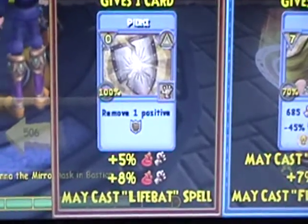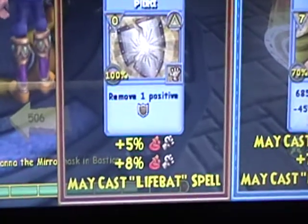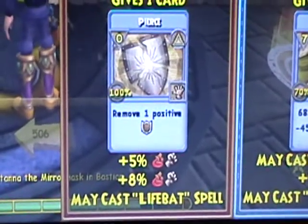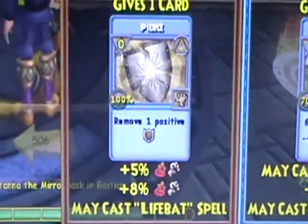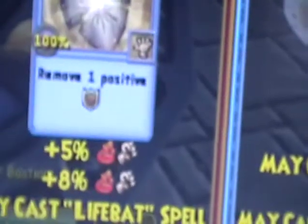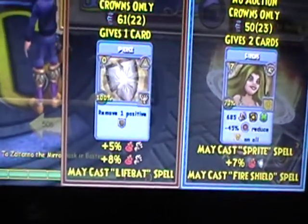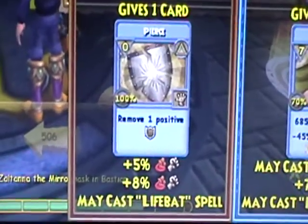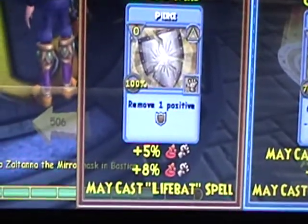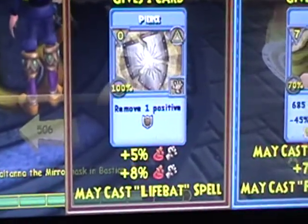What's good about this is that it does give 5% fire damage and 8% fire damage, which if you add that up gives you 13% fire damage. But it also has that may cast life bat spell, which is pretty good because it heals. It's not strong in heal, but it does work.